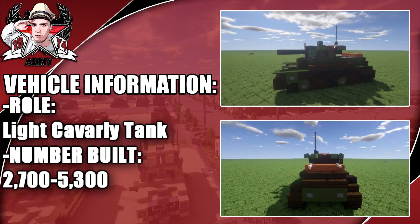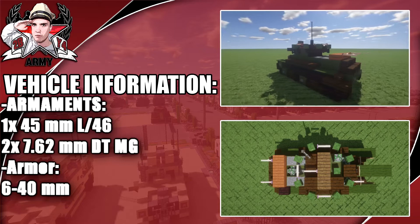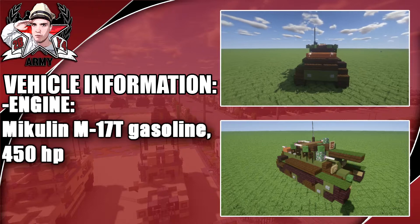Armaments include one 45mm gun and two 7.62mm machine guns, with very light armor. The engine is a Mikulin producing 450 total horsepower, with a max speed of 86 kilometers per hour.